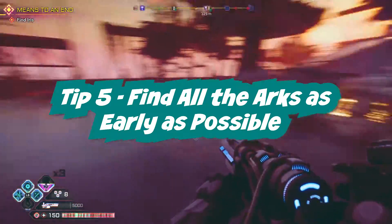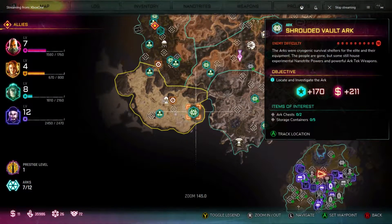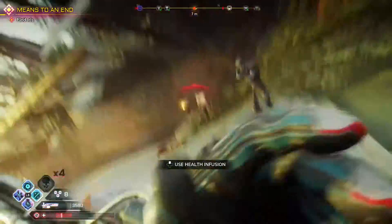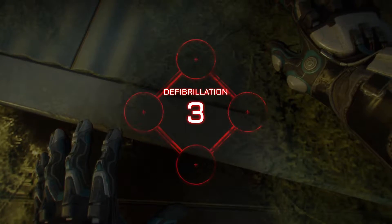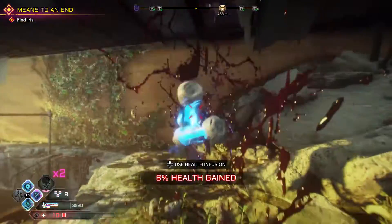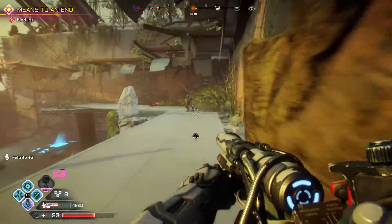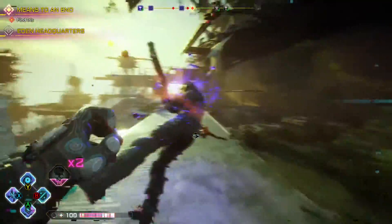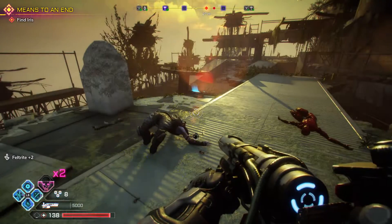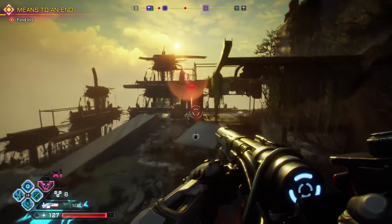Tip number five: find all the arcs as soon as possible. There is one arc you won't be able to get early — it's at the bottom of the map and is protected by the Shrouded, the strongest enemies in the game. The reason this is important is that arcs contain the nanotrite abilities and weapons, and Rage 2, especially on higher difficulties, is all about comboing your different weapons with your nanotrite abilities and overdrive.